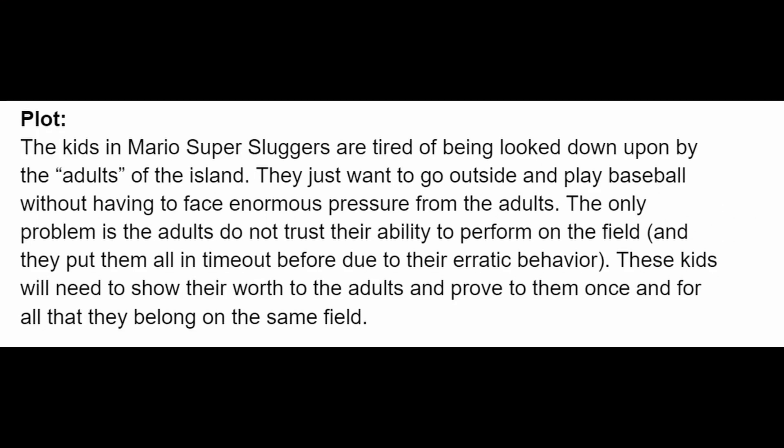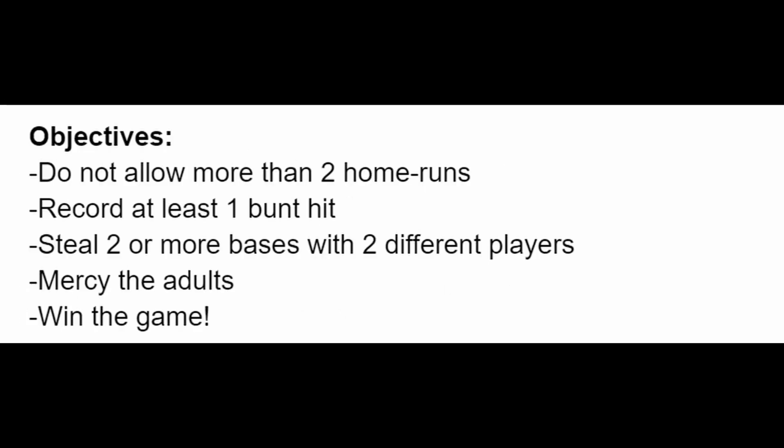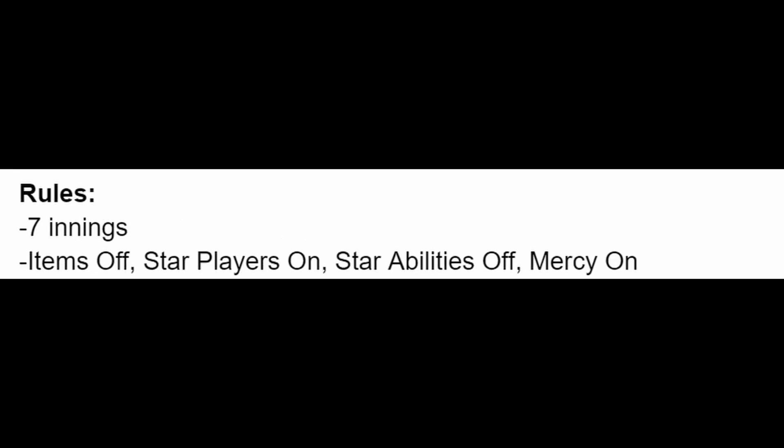For the letter K, we have 'Kids Just Being Kids.' The kids in Mario Super Sluggers are tired of being looked down upon by the adults — they just want to play baseball without enormous pressure. The adults don't trust their ability and put them in timeout due to erratic behavior. Objectives: do not allow more than two home runs, record at least one bunt hit, steal two or more bases with two different players, mercy the adults, and win the game. Rules: seven innings, items off, star players on, star abilities off, mercy on.